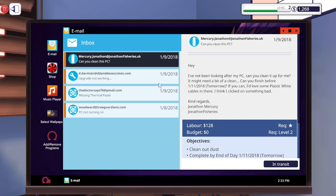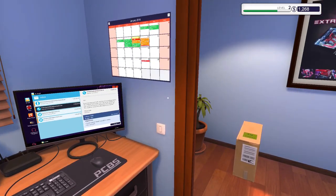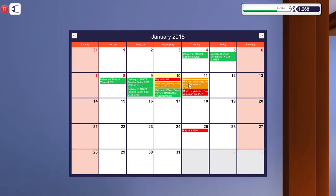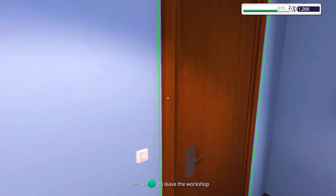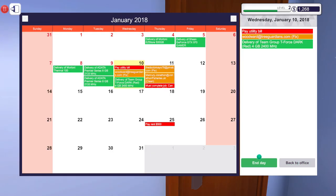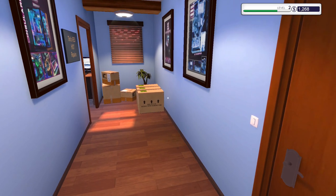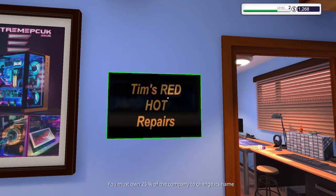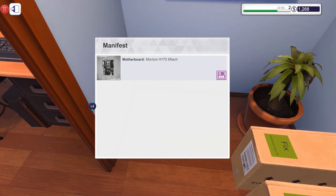At the moment we don't really have anything to do except for a couple more jobs, but these are all in transit. The only thing we can do is replace a motherboard, but that's coming tomorrow. So the only thing to do is go to the door at the end of our day. We're also getting pretty close to leveling up to level three. Tim's Red Hot Repairs — that's a really nice name.